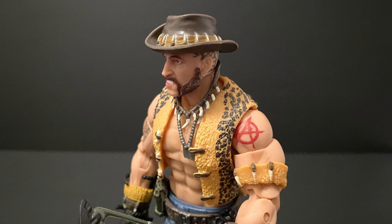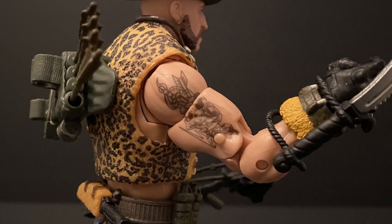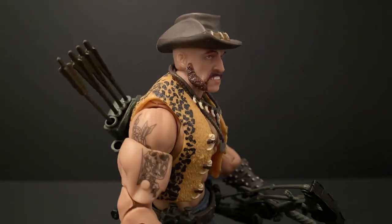On his left arm he has an anarchy tattoo, which is new to the figure, though inspired by the original figure, and an armband with more animal teeth. His right arm has a huge skull and knife-based tattoo, which is unique to the classified figure. The only problem with having ink that big is that it kind of breaks apart when you position the arm in different ways, but understandably unavoidable.